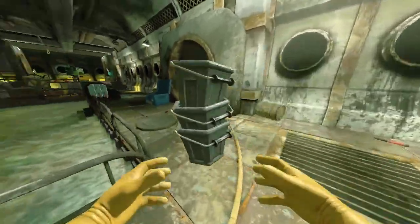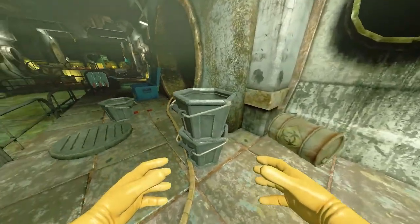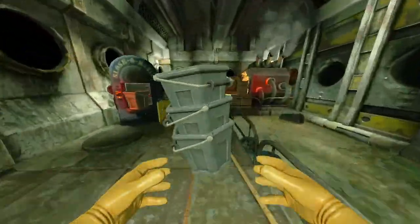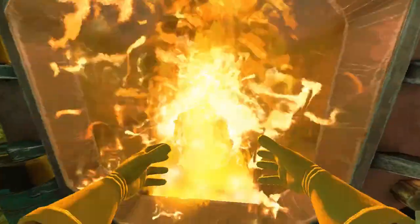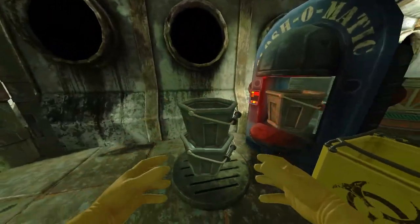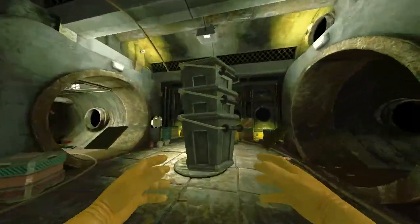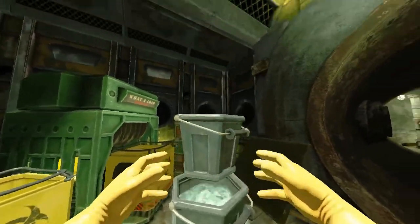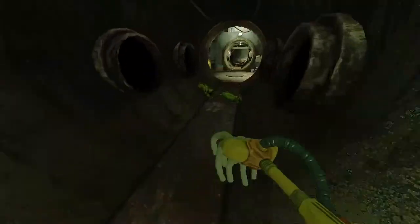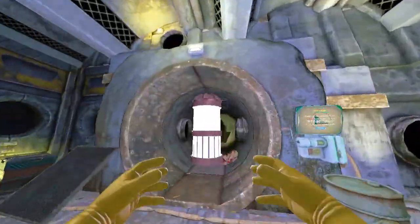The bucket glitched out — not sure why, but it happens when you're trying to stack buckets. As you can see the top one is just going crazy. One thing I really hate about stacking buckets is that — the high risk, high reward situation. Usually it glitches out when you place them into a stack very badly or they're not perfectly positioned. I don't know why it did that here since I positioned it pretty nicely.